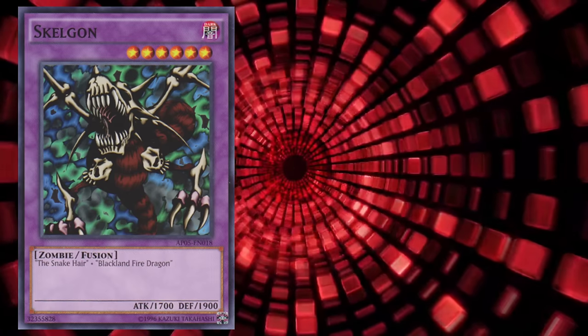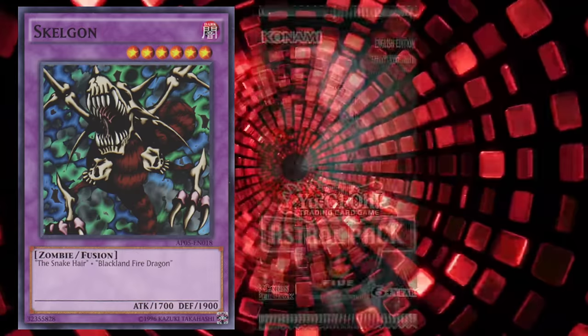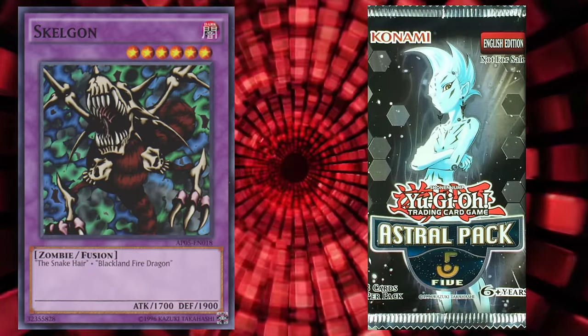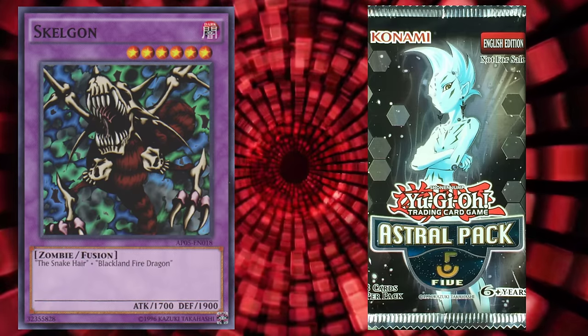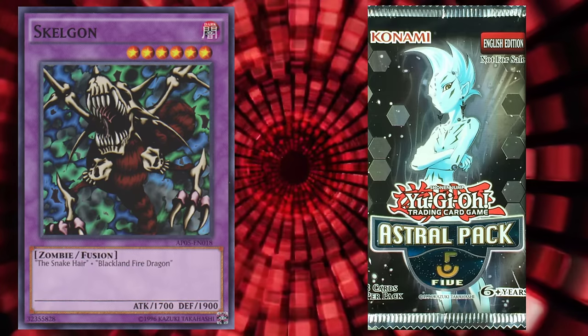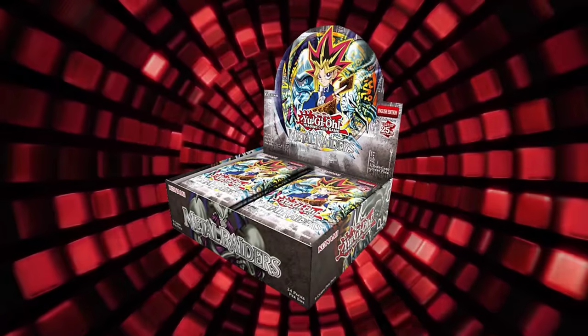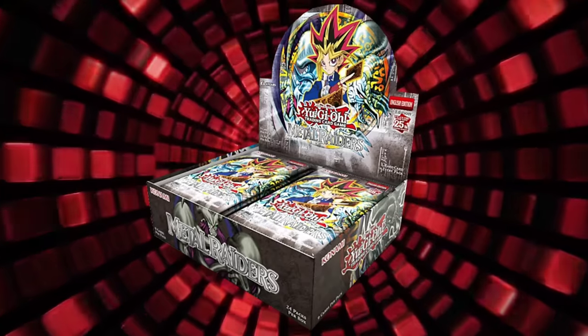Our first card is Skelgon. This card only has one printing — lucky me — and being from 2014's Astral Pack 5, which is weird to see from a card that I feel is super old, the cheapest I found was a whopping $9.99. Metal Raiders, at least in the real world, makes up a large percentage of Kaiba's briefcase — like over half of the cards.